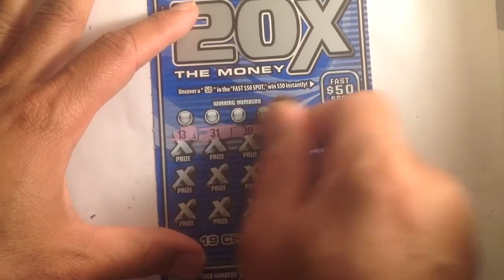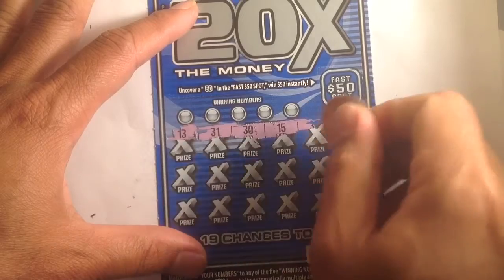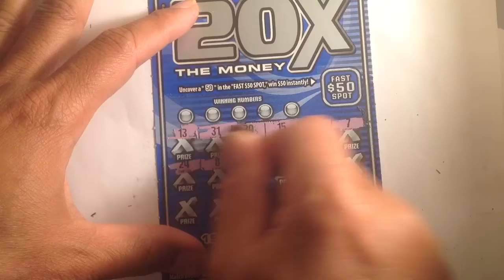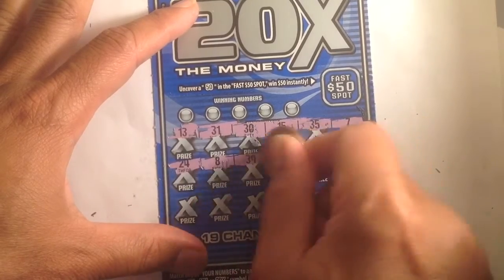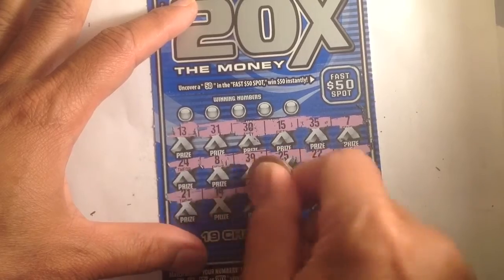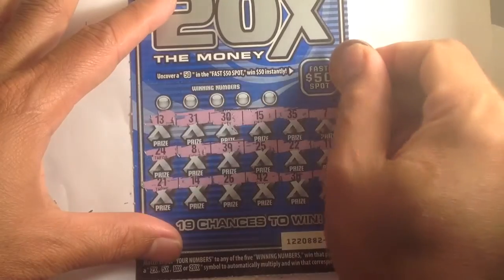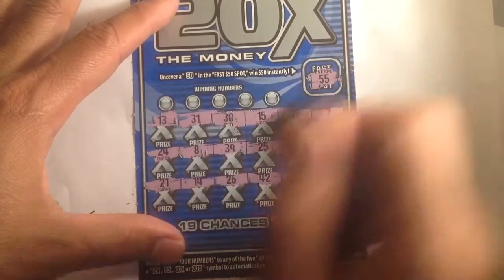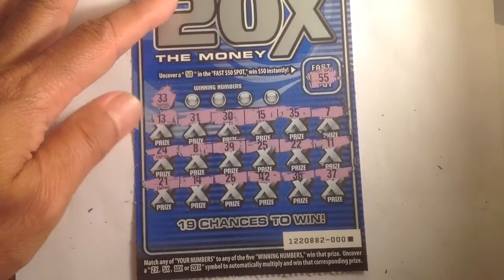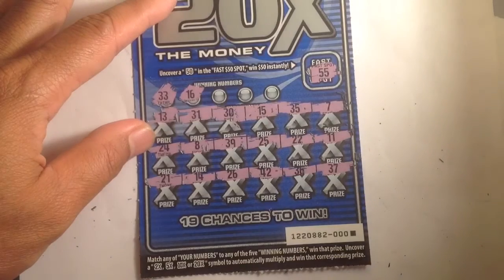Let's look for the symbol first, guys. This one is nice — 13, 31. I don't think we have a symbol this time. Like the past, 50-55 is good. We do have a second game for this, which is very good to scratch up.